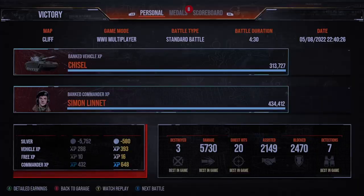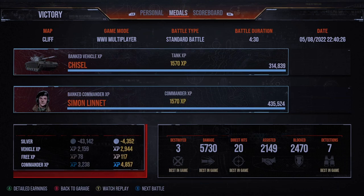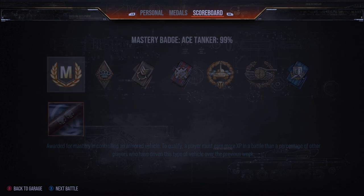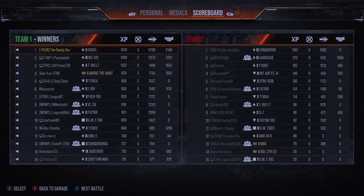We manage to get 3 kills, 5,000 damage, 2,000 assistance. We do pick up the Ace Tanker and the High Calibre. And that is it for the first replay but we've got two more to come, so I'll see you over there in a bit for the second replay.